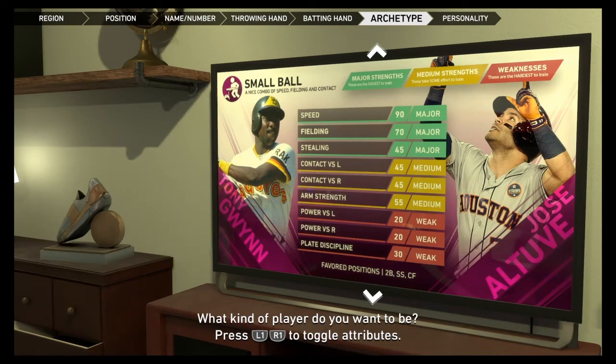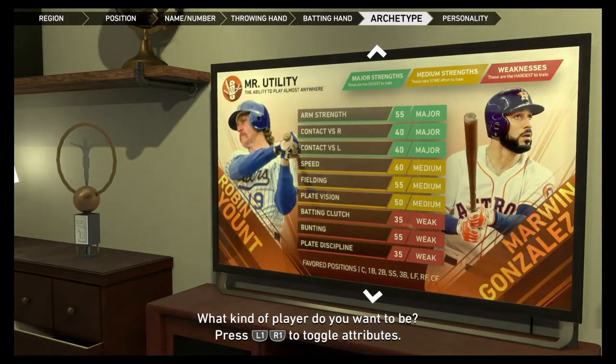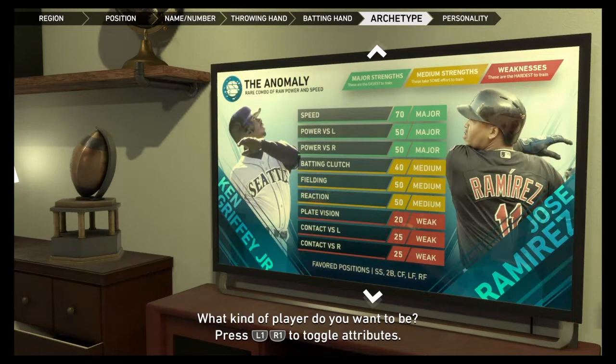Then we have Speedy — a nice combo of speed, fielding, and contact. Rock Steady is clutch personified, both on the field and at the plate — your contact and defense type. Mr. Utility has the ability to play almost everywhere. And then you have The Anomaly — this is the one I'm gonna choose. It's close to a five-tool player: Ken Griffey, Jose Ramirez — the rare combo of raw power and speed. Just make sure you look at the favorite positions and the strengths and weaknesses and go from there.